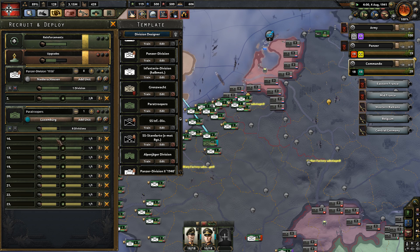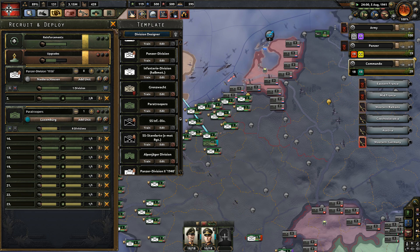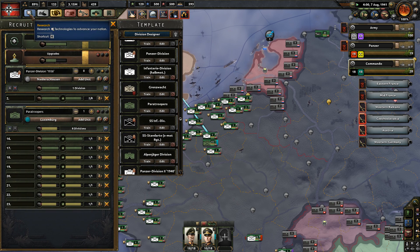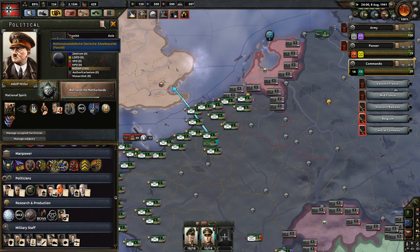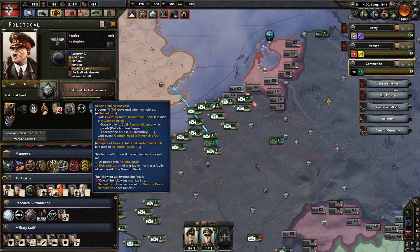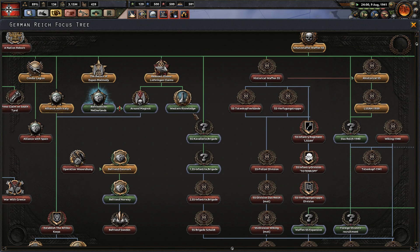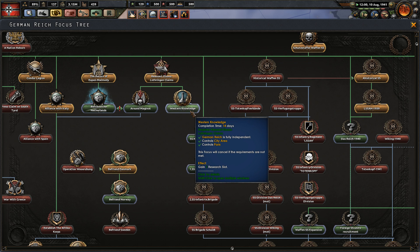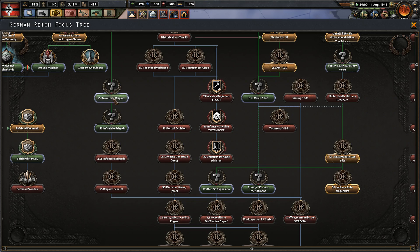We're still waiting for paratrooper equipment. Who dares wins! We've got the Netherlands as a friendly country, hopefully this influences some of their puppets. We can get Western Knowledge through a research slot - it's 14 days. After that we're going to get some trouble in the SS division.